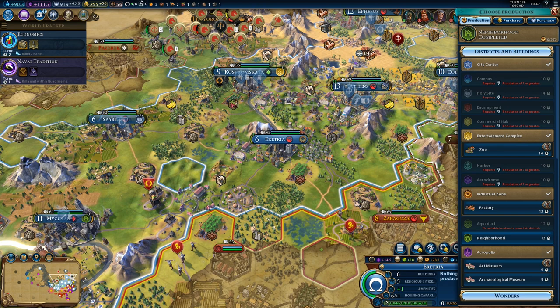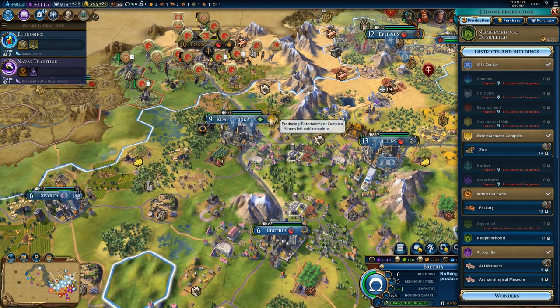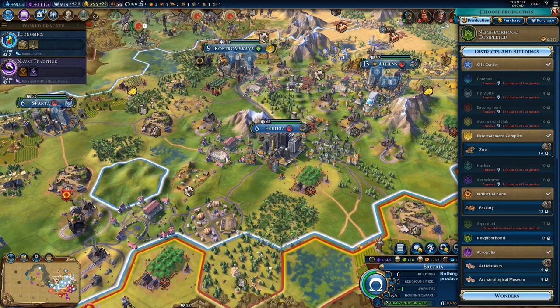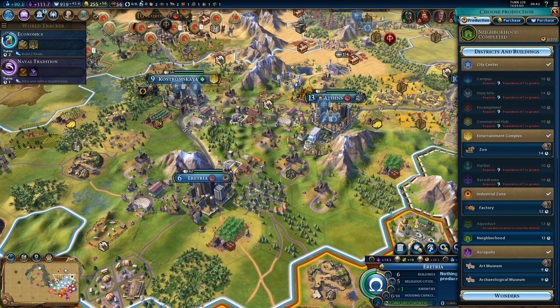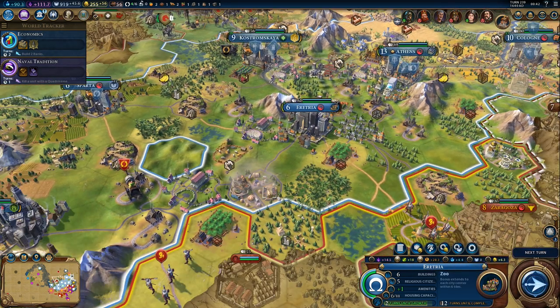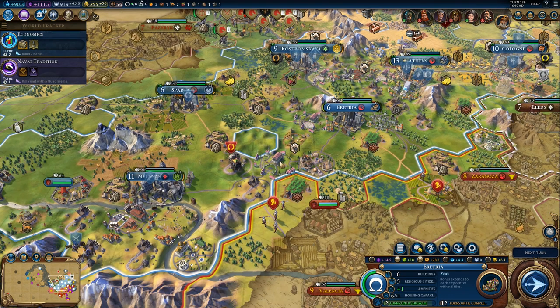We need a zoo. Let me check — where's the entertainment complex for this city? There it is, and counting the tiles: one, two, three, four, five, six — still in range. We should build that zoo; we'll have five cities in range. It will take a while, but fine.